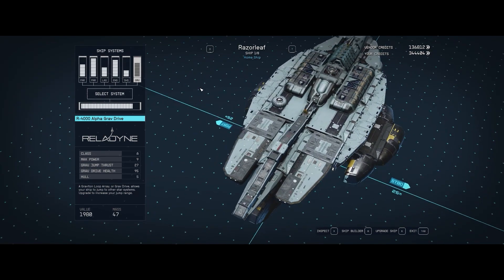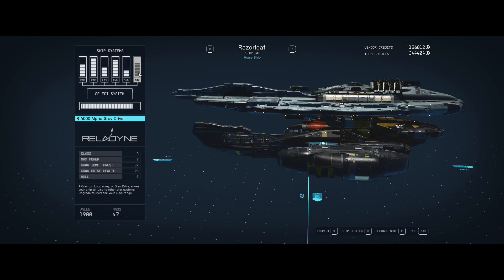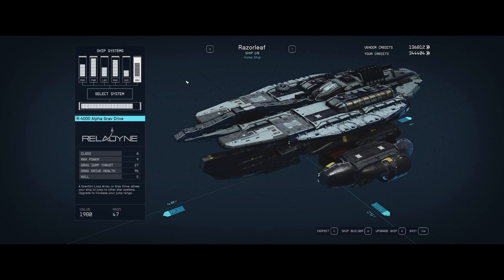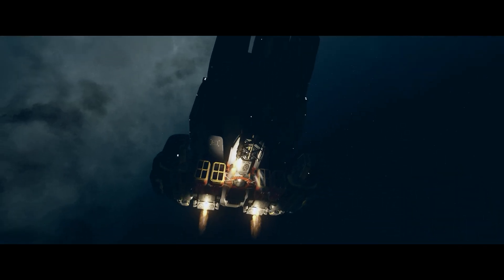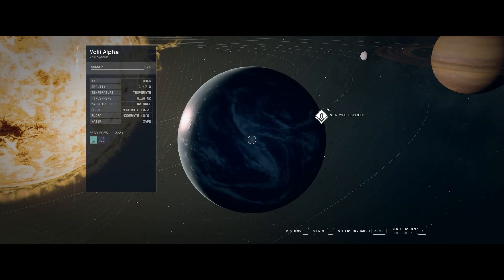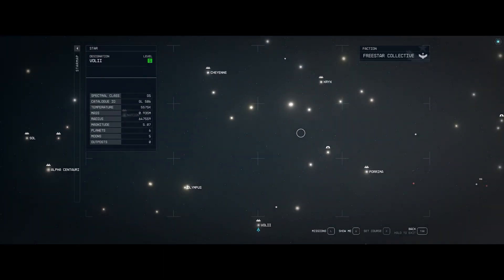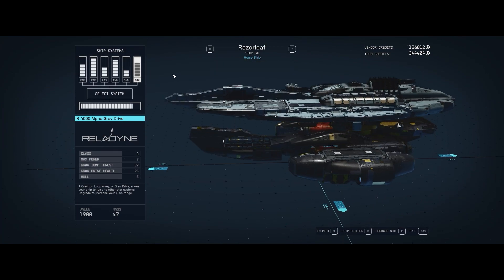We're going to finish the top plate with the Alpha Grab Drive R-4000 by Relodyne — a Class A grav drive with a max power of 9. I like to power these things low; power of 1 on this thing. Grav drum thrust is 27, grav drive health is 95. You need one if you want to lift off, so we have one. I did upgrade it because I wanted a longer jump distance. The Razor Leaf started out with like a 15.8 jump range, which is a bit tight. We're doing heroic adventure cruises here — we need to be able to go where the action is.